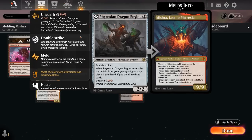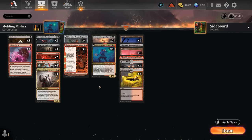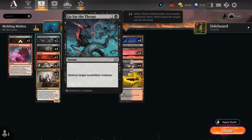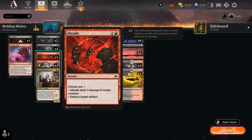So our goal is to get Mishra and Dragon Engine in play, and thanks to card draw from Fable and now Bitter Reunion we have tons of ways to find both pieces to meld into Mishra Lost to Phyrexia. The rest of the deck includes cheap removal to stay alive against aggressive decks: 3 copies of Cut Down, 3 copies of Voltage Surge — which can sacrifice a Blood or Treasure Token to deal 4 damage instead of 2, staying relevant late. At 2 mana we have a split of Go for the Throat to destroy non-artifact creatures and Abrade, which can destroy artifacts or deal 3 to a creature.